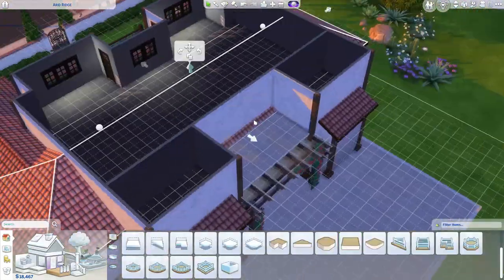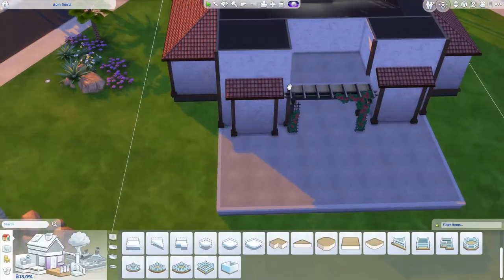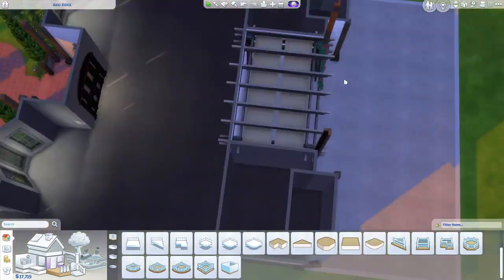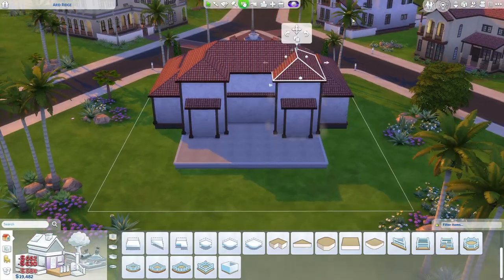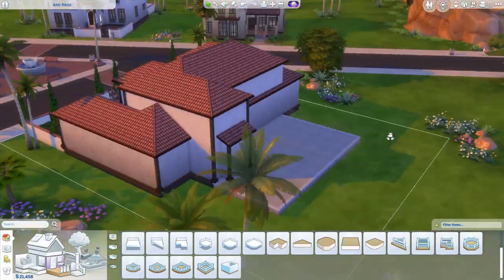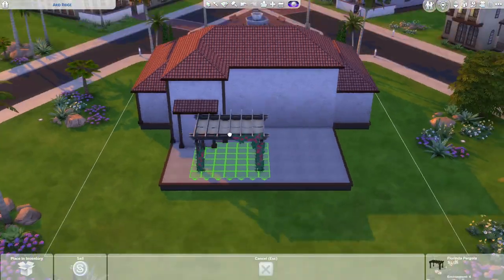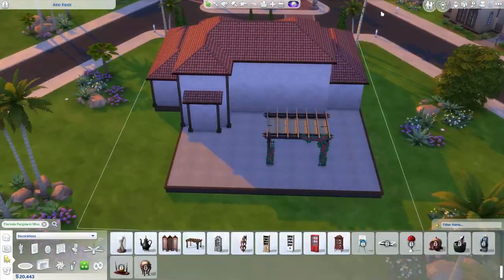There it is right there — I changed it to the red color. At first I was trying to put it under there like that, but it ended up clipping on the inside. I just could not figure out exactly where I wanted to put it. It ends up being nowhere near where I was just trying to put it. I am just having such a hard time figuring out the back.